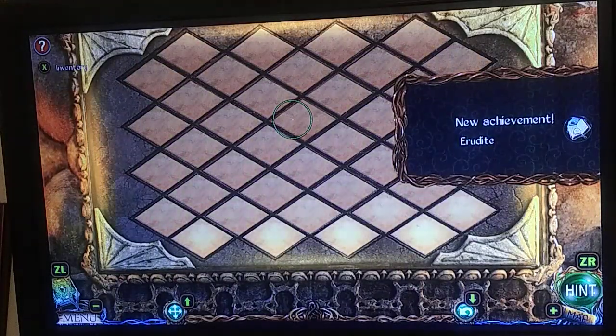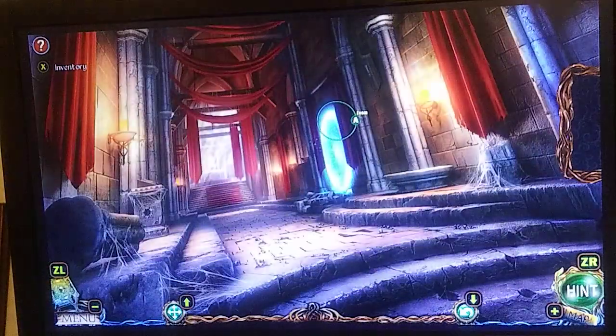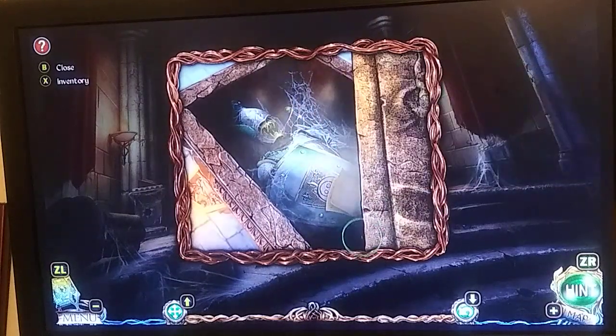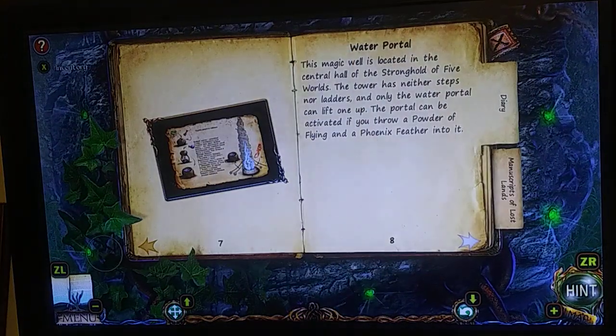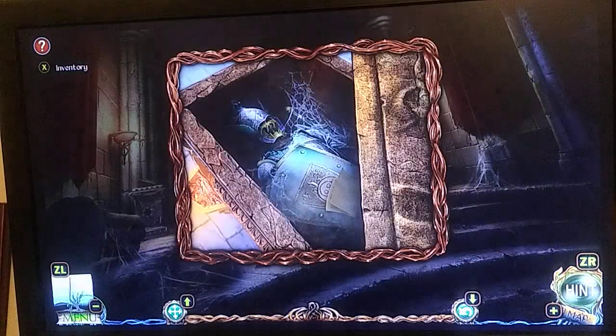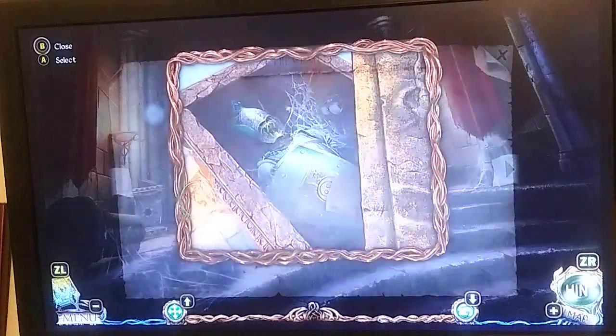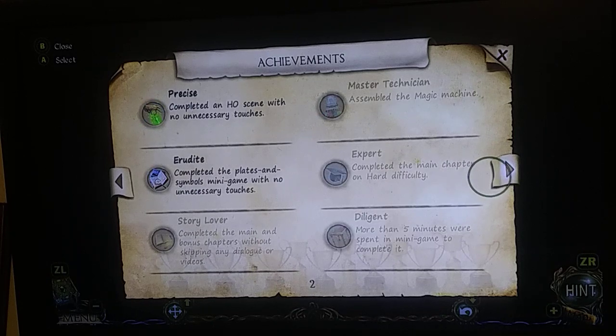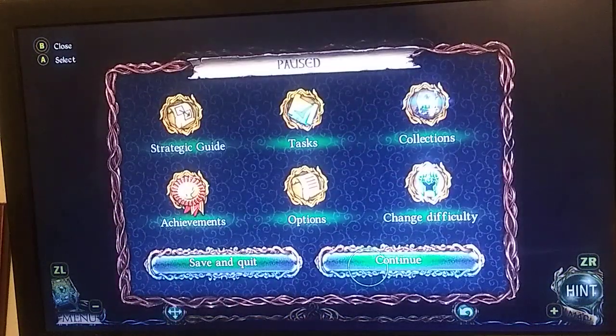The Intrudite — which is one of those achievements I will show you — and also Witty is another achievement I apparently got. I'm going to show you those here. The menu — we're going to go to the achievements. The Witty: completed three minigames in a row without using skip, so I have done that apparently. The Intrudite: completed the plates and symbols minigame with no unnecessary touches. So that's how you get that, straight up.